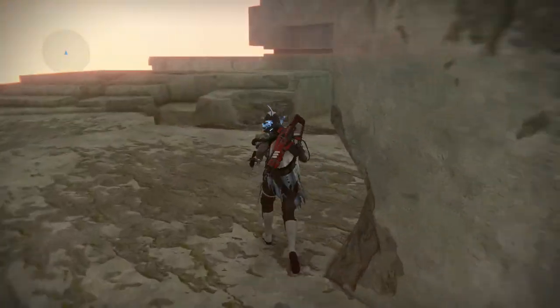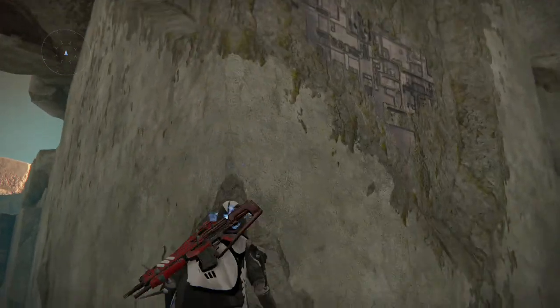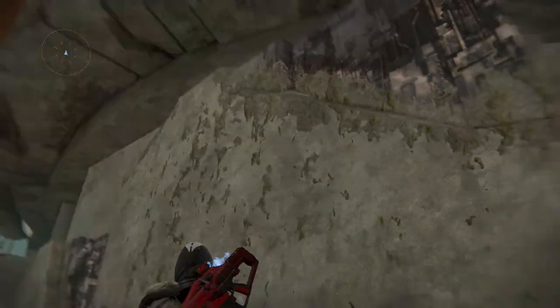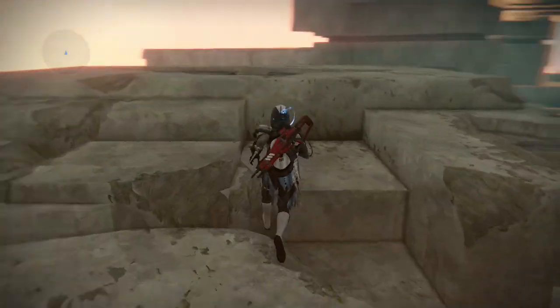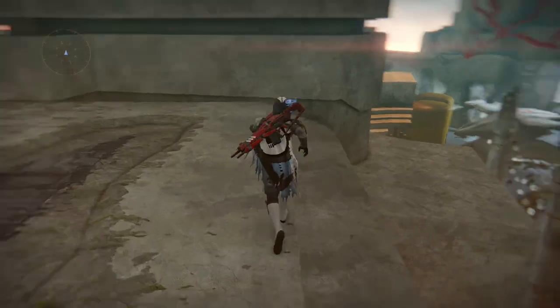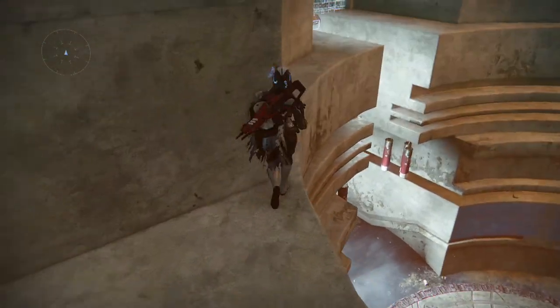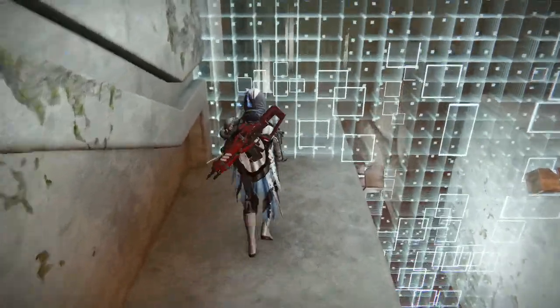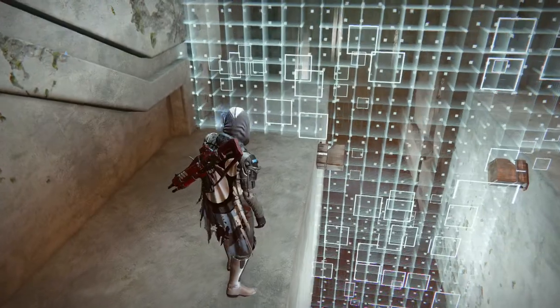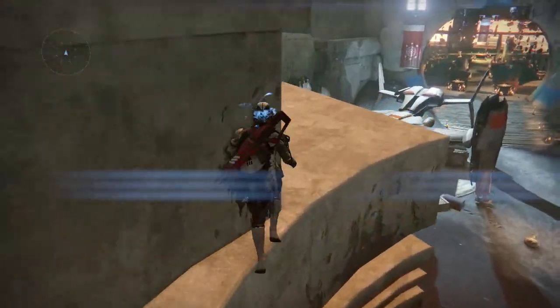I tried jumping up here but can't jump high enough to get up there. If you notice, the next part I think they're going to open is right here — this door is where the barrier is. You walk up to it but it pushes you back. You can't really see what's down there yet, if there's anything over there.